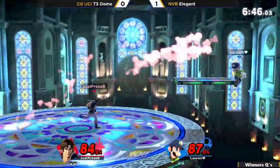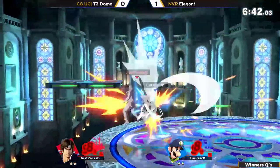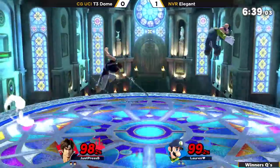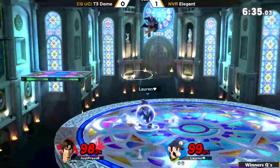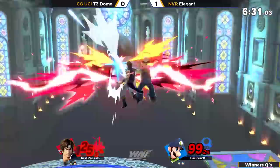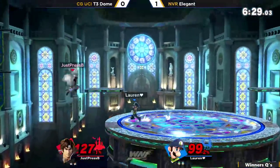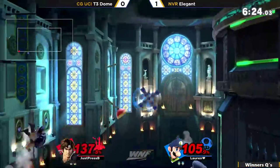He's already made it back — only 3% down. This is going from bad to worse for T3 Dome. The jab makes it there, but Kalos is giving T3 Dome another lease on life. Elegant is starting to lose ground, but Kalos' stage geometry keeps things alive a bit longer.